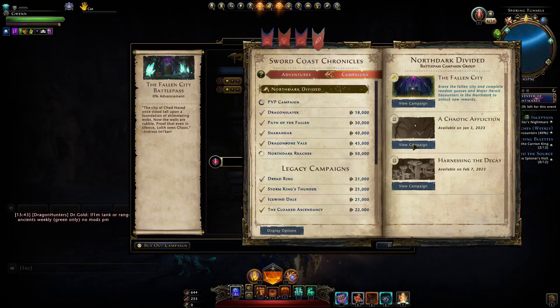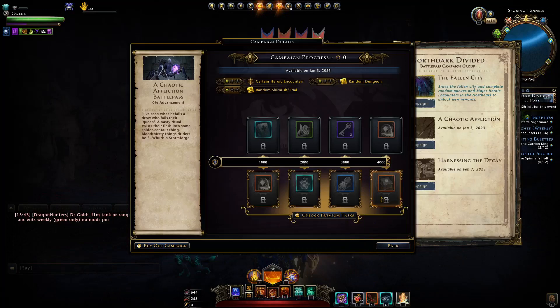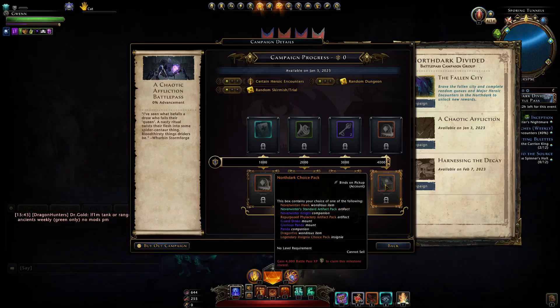The new battle pass is here - what should you be excited about? There's that new pack, the North Dark Choice Pack. It contains the Neverwinter Hawk, the Neverwinter Standard Artifact Pack, the Neverwinter Knight, the Repurposed Phylactery Artifact Pack, a Guard Drake, a Glorious Panda companion, and the Dragon Fire wondrous item - which was exclusive to Roth Valley - along with a legendary insignia.